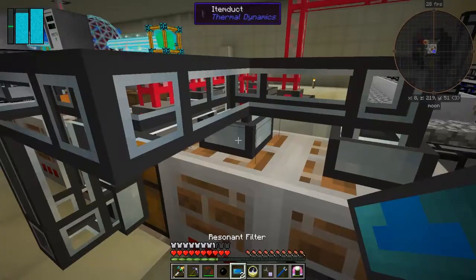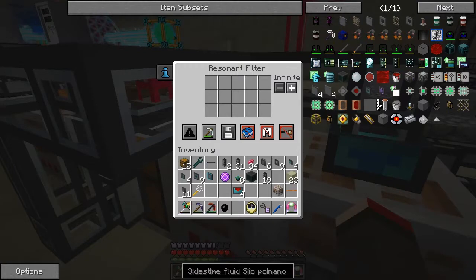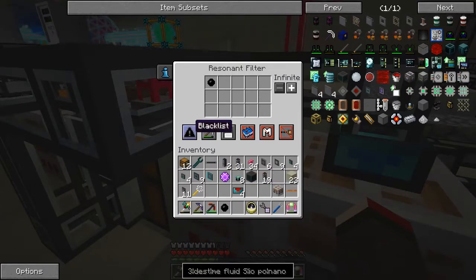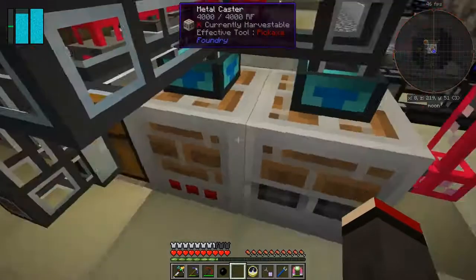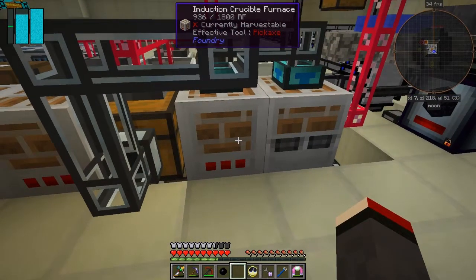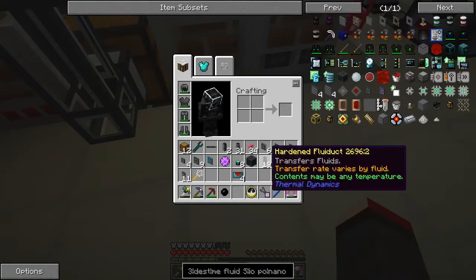What we need in here is a filter. I've got two filters. The first one here — we need to put in rubber balls, so we click that in like that. At the moment it's blacklisting, so we want it to be whitelisted, so we only want rubber to go into this industrial crucible furnace. The same is true for this one — we've got a copper cable and we whitelist it. They're always going to get melted, converted to liquid, which we need to feed into the metal caster.